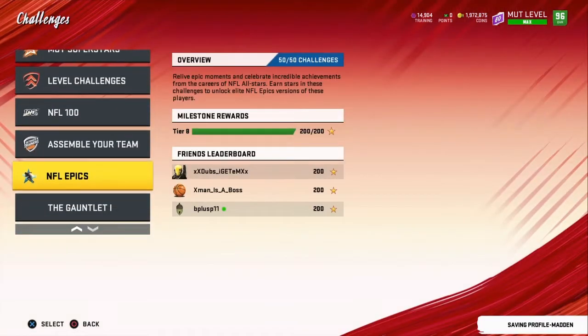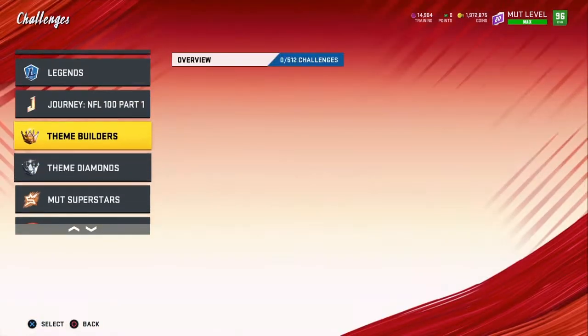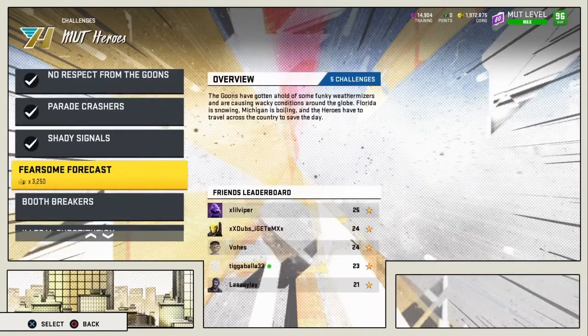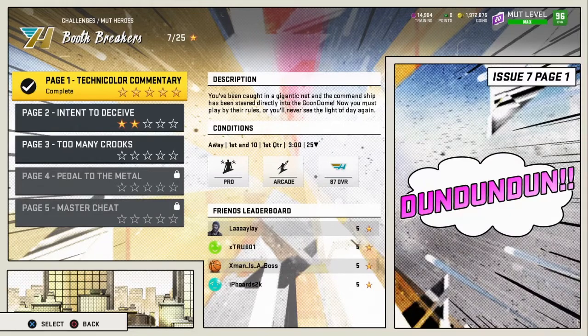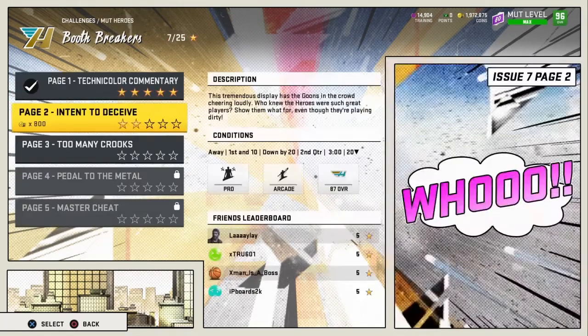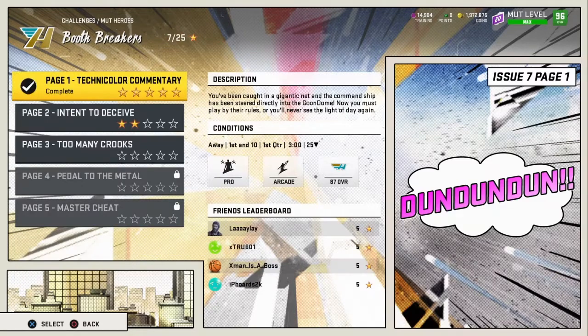First I'm gonna show y'all how to level up, cause I know a lot of low-level players are new to the game and don't know how to level up fast. So there's options in MUT Heroes how to level up — Booth Breakers. You go play Booth Breakers, the first one, Page 1. You play it on one star, you score over and over again, and it gets you like 220 XP per game.